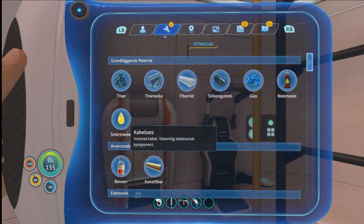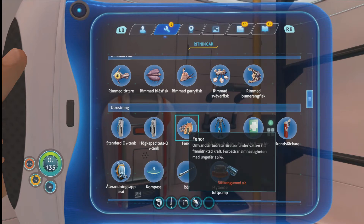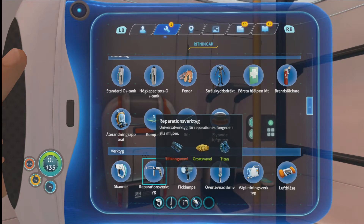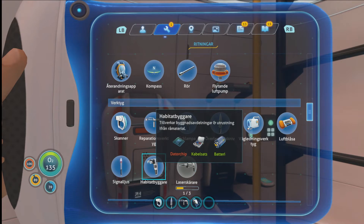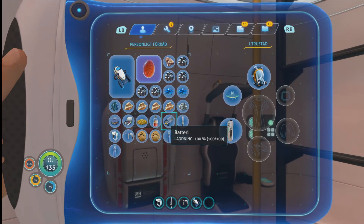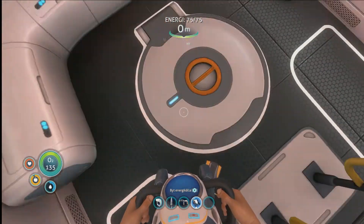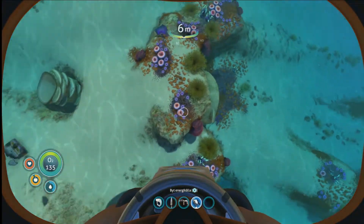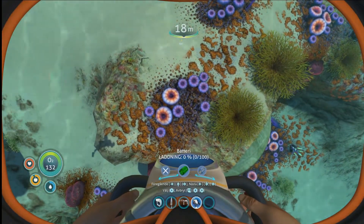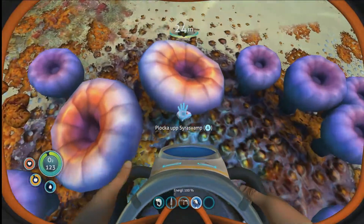Yes! So, I could also use a pair of fins. Silicon rubber - that shouldn't be a problem to get. And the most important tool right now is the habitat builder. I need another battery as well, I think. I do have one, but I need two. So I need more copper as well. Actually, I need mushroom - yes, that's what I need. And it just so happens I have shroom here.